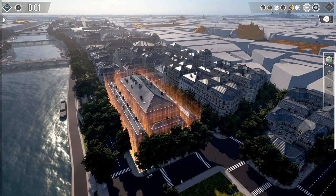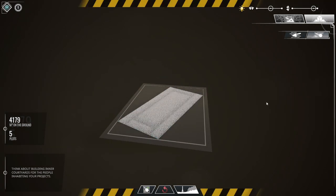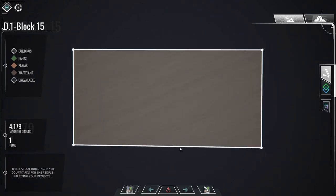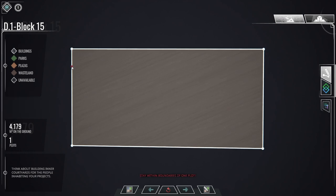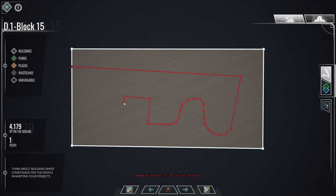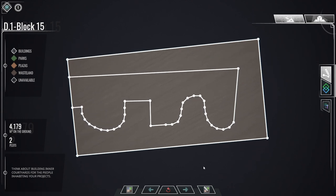Now let's do something a bit different. We'll go back to the same block, open it in the drawing board, demolish everything, and go to the plot editor to merge. But this time we're going to use the free draw function. By pressing shift and left-click, I can draw pretty much any kind of shape I want. Of course, there are a few rules to observe — you'll find more info on that — and I can draw here and there, creating a first very irregular-looking shape in the middle of the block.